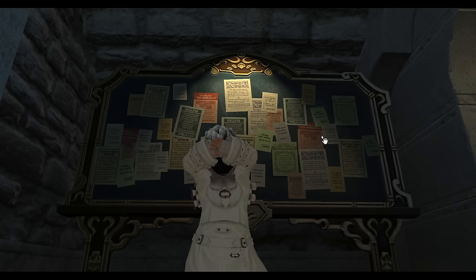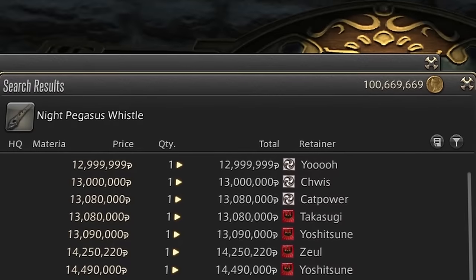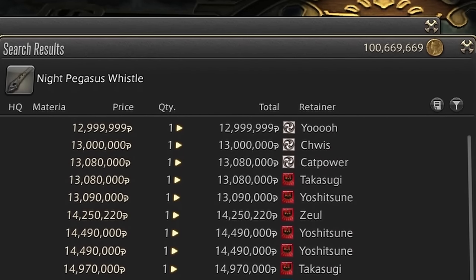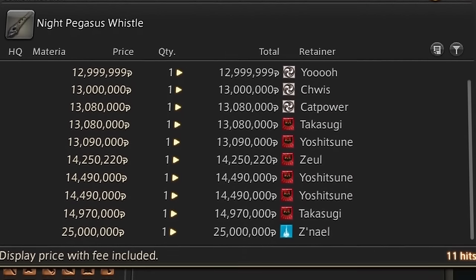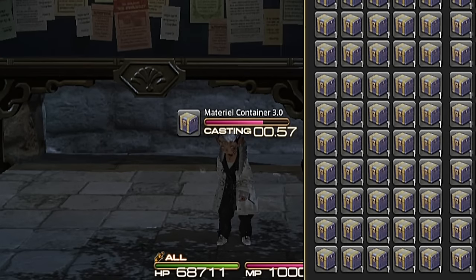Players can buy the whistle from the market board, but where's the fun in that? In fact, this mount goes for anywhere from 13 to 20 million gil, and if I can get it from one of these crates, I effectively save millions upon millions. So I decided to roll the dice, take my chance, and open up a Night Pegasus Whistle.